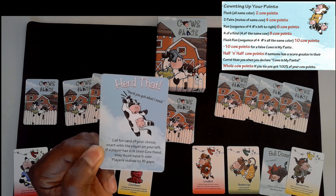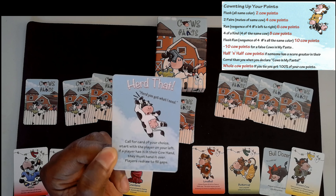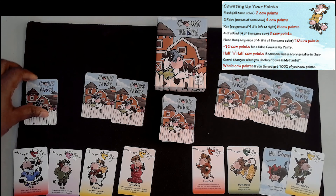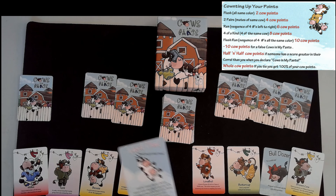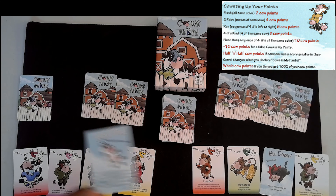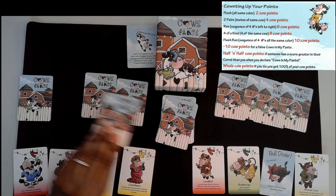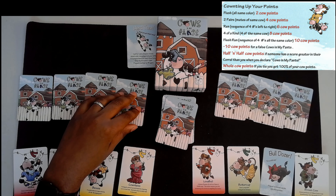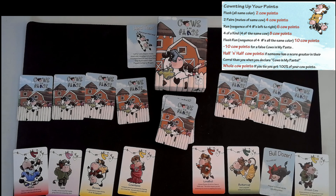So let's say I did this one — it says Heard That: call for a card of your choice, start with the player on your left. If a player has it in their cow hand, not corral, they must hand it over. Player redraws and fills gaps — fills gaps means you would put down a card. So I'd say I wanted a yellow six. Now there's no player on my left, the only other player doesn't have it, so this would get discarded and I would draw back to fill in my corral in the exact same spot I took the card from — order matters.